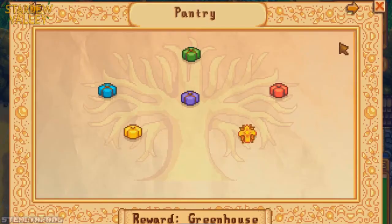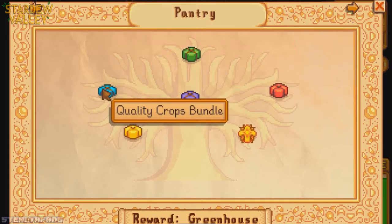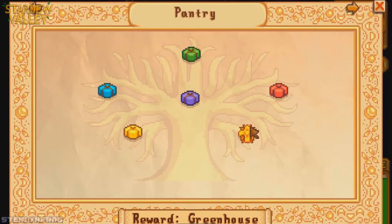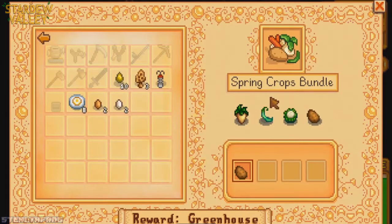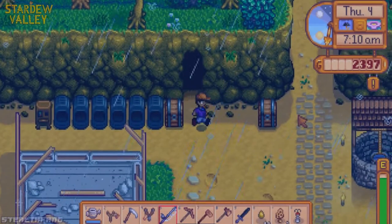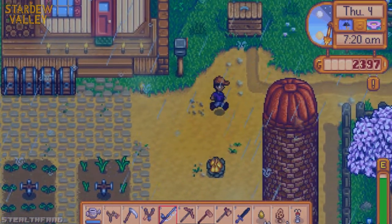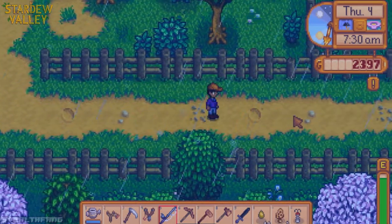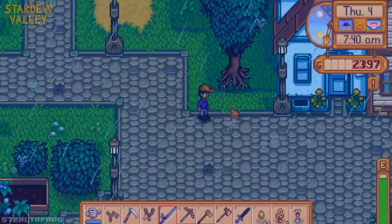Now let's check the community bundles since it's raining. Quality crops — if we get five golden-star parsnips I'll go put them there. Animal bundle — nothing yet. Artisan — nothing. Oh, green bean, cauliflower, and potatoes — I can do that! Let me head down to Pierre's and plant them. If I can get the community bundles finished I might get more unlockables. I really want the greenhouse because it'll help during winter so I can actually do something instead of it being boring.